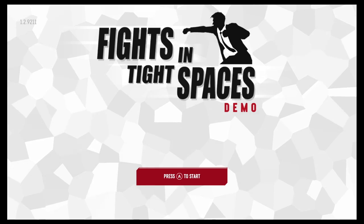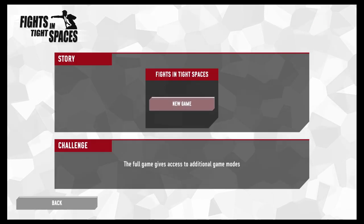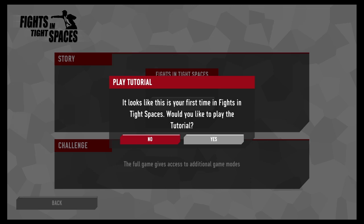It's the first time we've played, so let's press A to start. We only have Story Mode in the demo — Challenge mode is only in the full game. Let's start a new story game. It looks like this is your first time in Fights in Tight Spaces — would you like to play the tutorial? Yeah, I'm definitely going to need to do that.